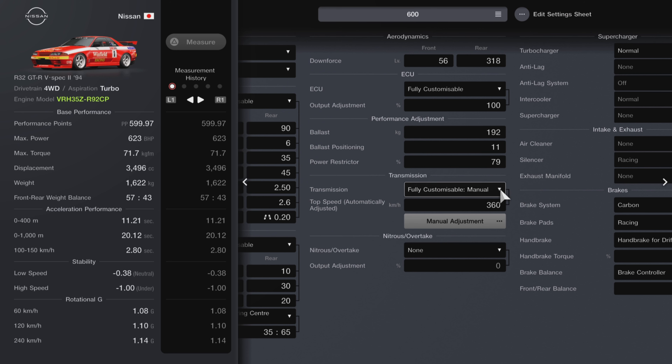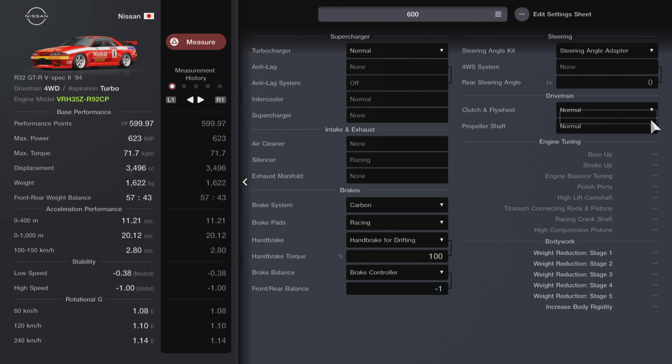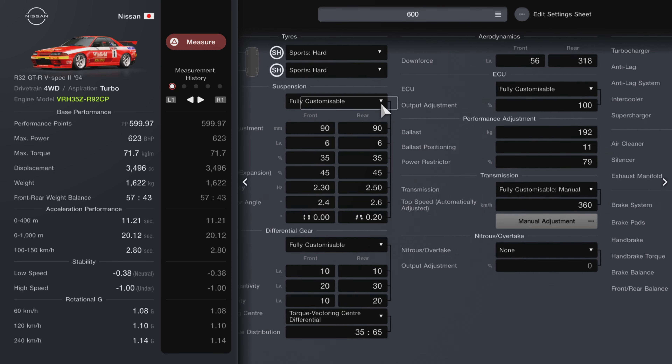We're using the fully customizable manual transmission set to 360 kilometres. I haven't done any work on the gears just yet, but may do in the future. We've got the stock turbocharger. Brake system is carbon, brake pads are racing. I always grab the handbrake — it's handy. The brake controller I've set slightly forward; basically forward when it's wet, and when it dries out I push it back to save on the front tires and help swing the rear of the car around and increase slip angle. I've got the steering angle adapter, but you won't really need it for this.